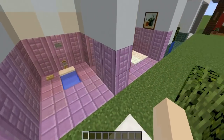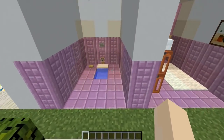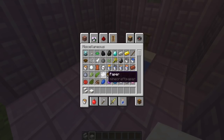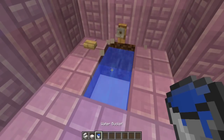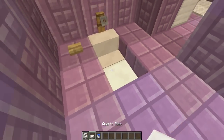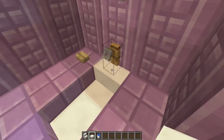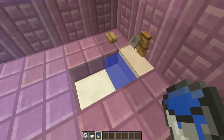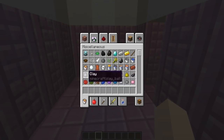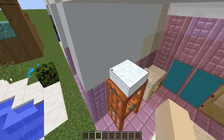Next up is a two-part room based on a Japanese bathroom from my trips to Japan. The first part is a Japanese-style squat toilet. Something cool about Update Aquatic is you can now place water blocks into staircases and slabs. So I've made a little crouched toilet and just filled it with water on the inside. You could even make a cool redstone mechanism to make it look like it flushes.